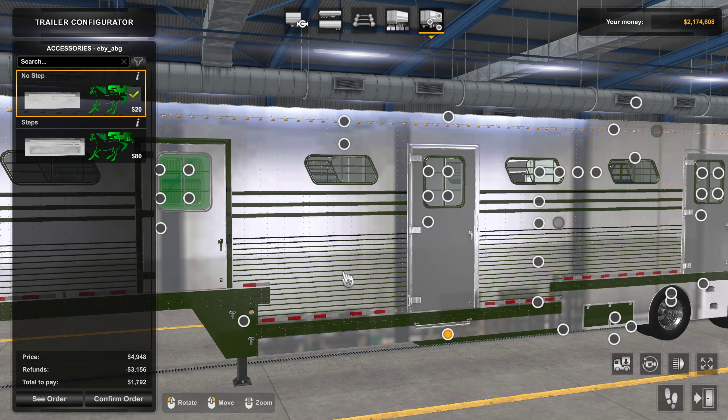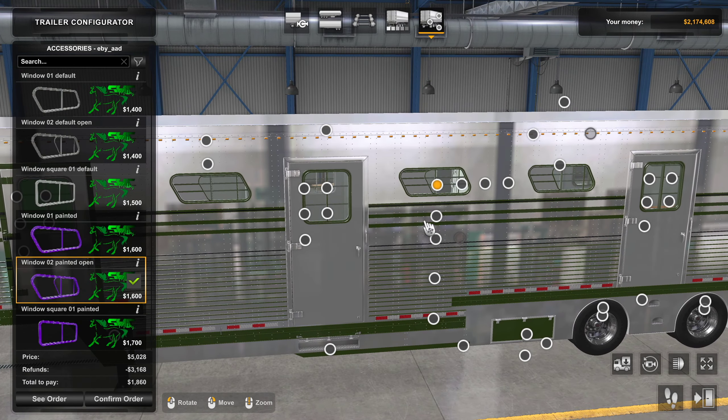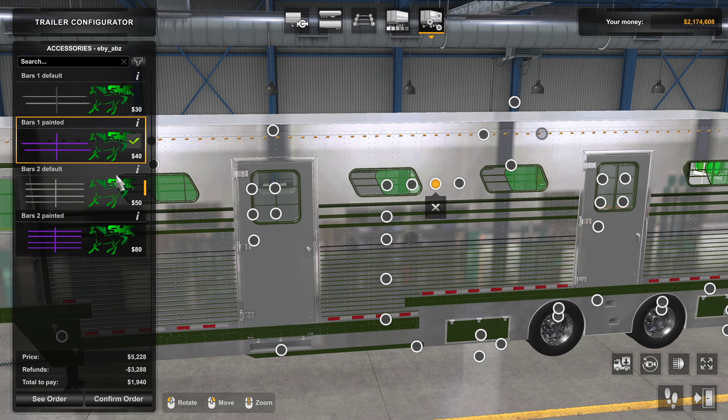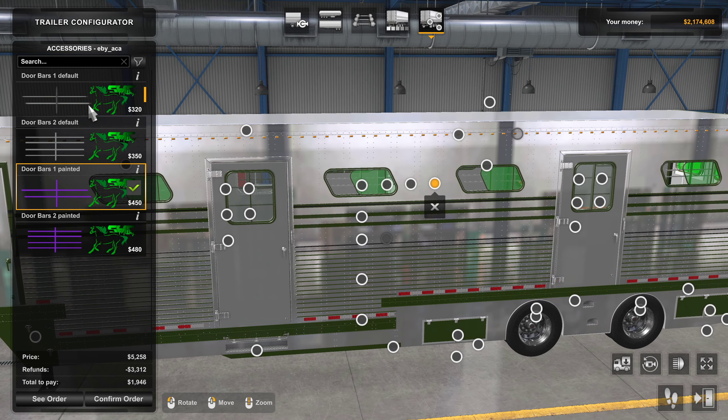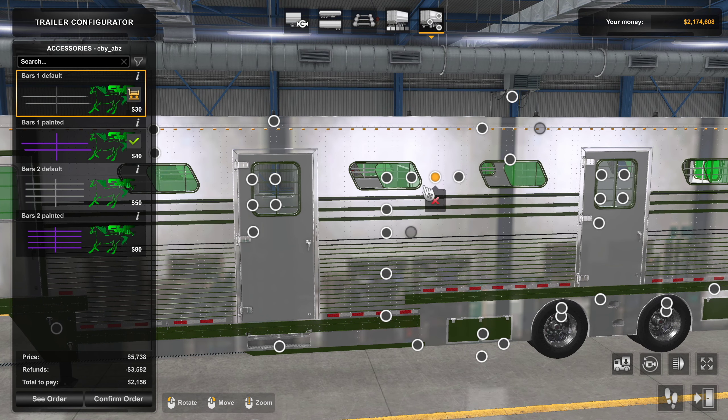The edge around the bottom gives you an actual step or you can have no step — I actually like it with the step, looks more realistic. How are you getting in that door? There's a little bit more: you can do the frame, the highlight color on the inside, add or remove elements, and then these are the stripes on the side. These are the horizontal bars on each of the windows — different patterns available in paint or default.